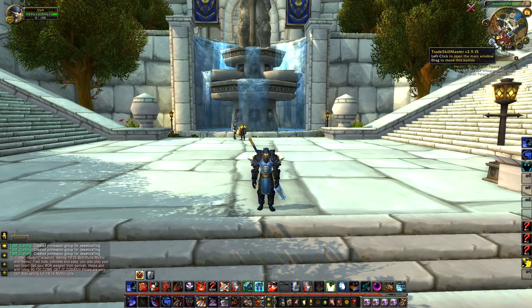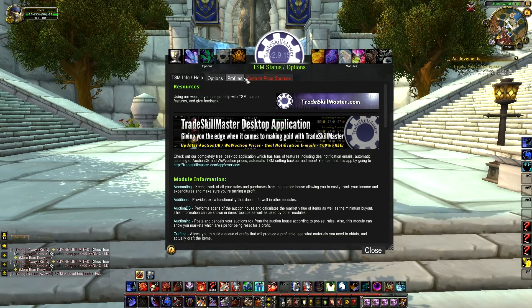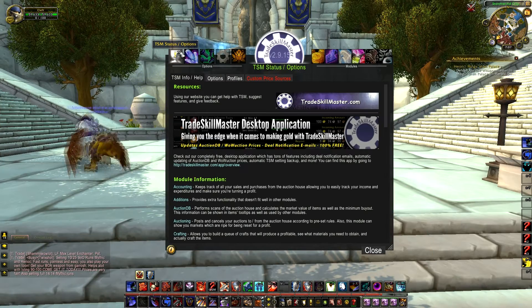You want to click it like four times because it will not make the group unless you click it multiple times. If you're gonna be using this for multiple characters, you're gonna want to go in here and click profiles and create a new profile with the name of your character just to make it easier on yourself. Then you're gonna want to go back out.